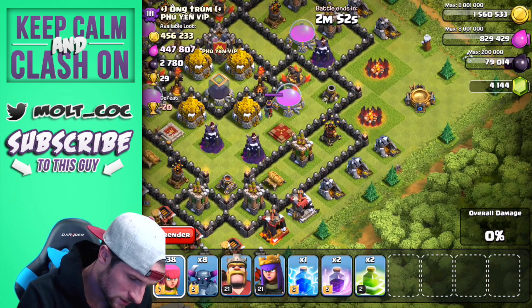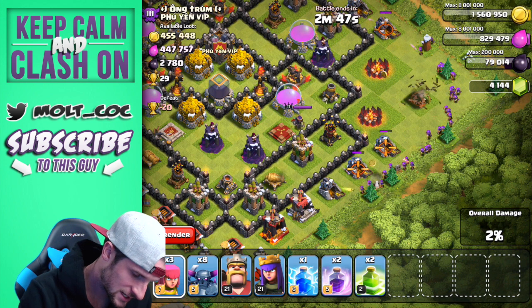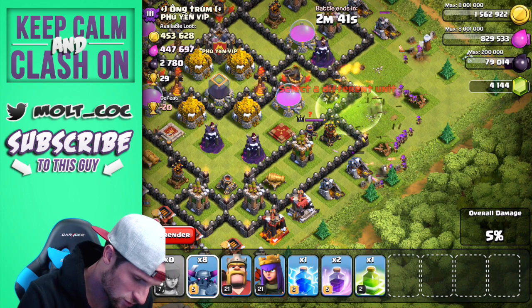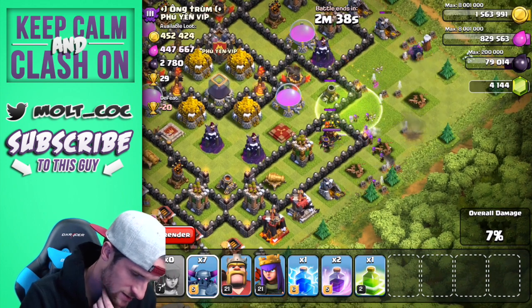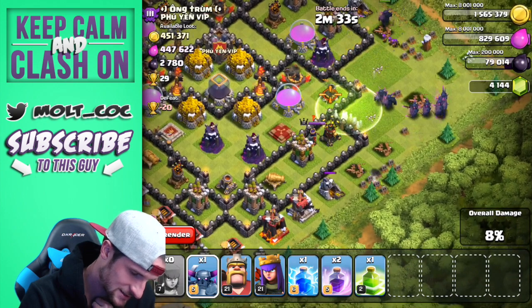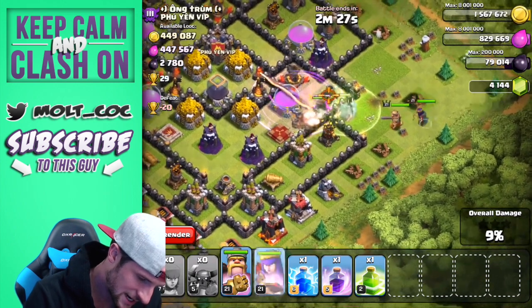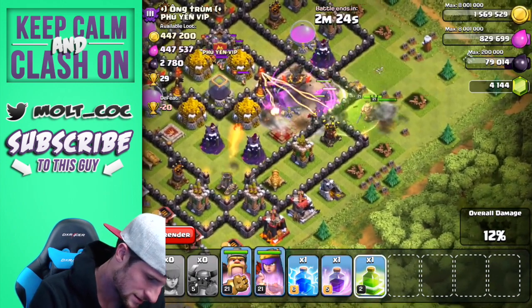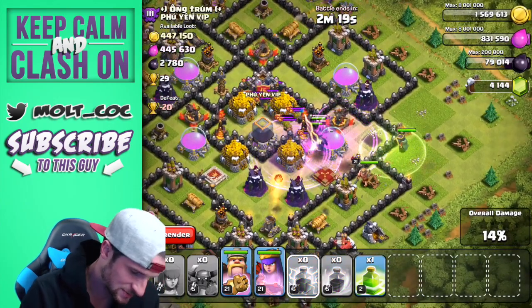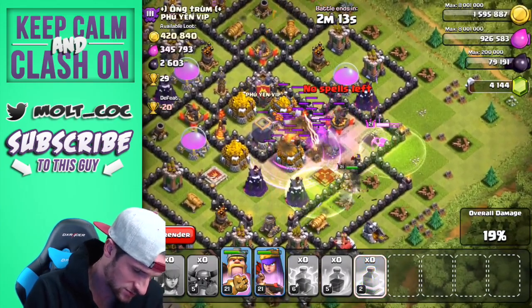We're going to spread out our archers up here just like this, then we'll drop off a jump spell on the corner — no PEKKA — wait, yes! PEKKAs, yes! The PEKKAs are doing perfect — rage them up right here. King, go! Queen, go in! Come on guys, there we go, get in there, get all raged. Drop a lightning spell on the heroes — drop another jump spell right here. Come on, those troops in there should be dead.